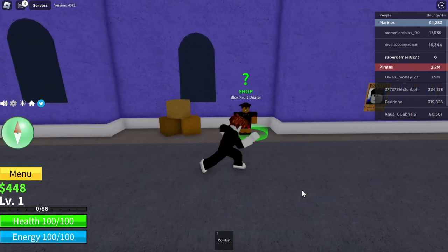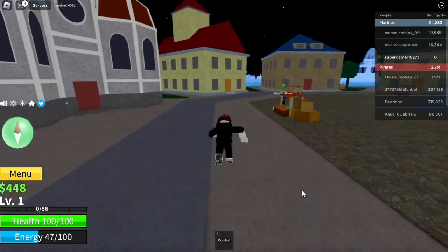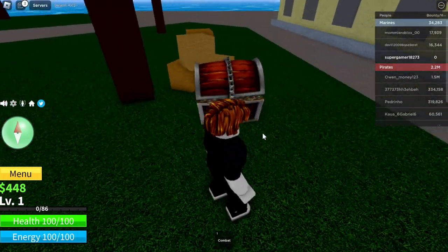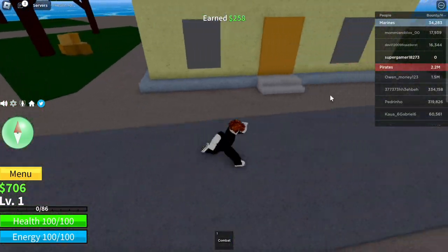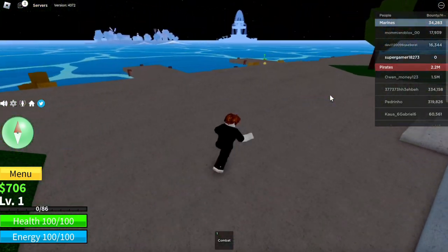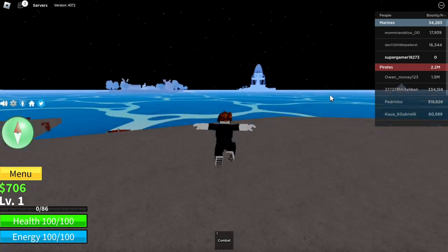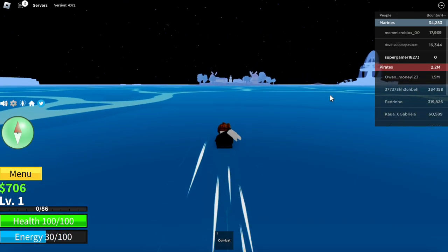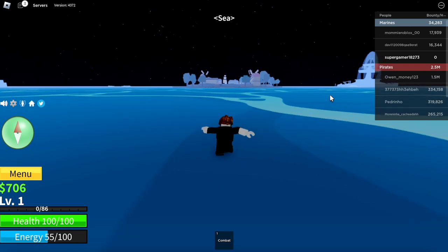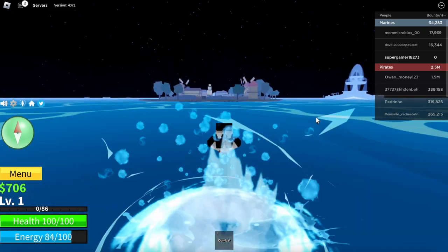Now go over here and turn to the left side, go straight down. Follow this path straight down, ignore the weapons dealer, and go pick up this chest right over here. Earned 258 dollars — nice. Go down on the opposite side past the boat dealer, experienced boat dealer, and luxury boat dealer. We're going to swim across to an island over there so you guys can get these mythical fruits in Blox Fruits for free.